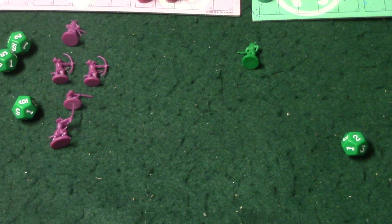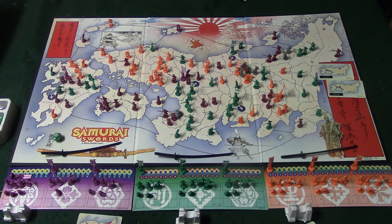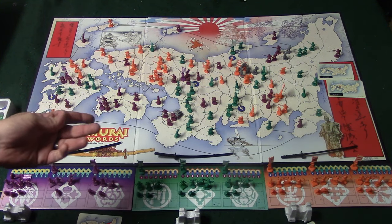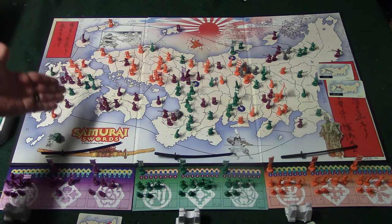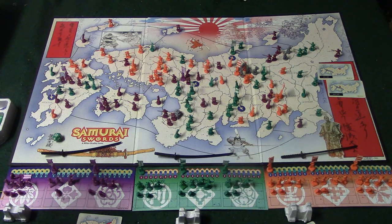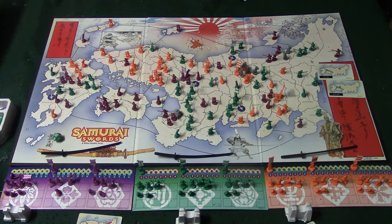If you decide to call off the battle, only the attacker can do that — you simply stay where you are. If you want to attack somebody by sea, there's only one major difference: the defending player gets a first strike, meaning he rolls for all of his army members first. Whatever hits he scores your army resolves by removing people. After that, the regular battle sequence commences.